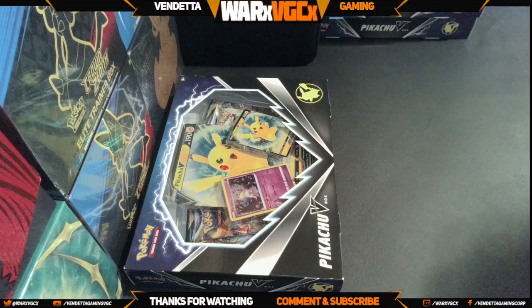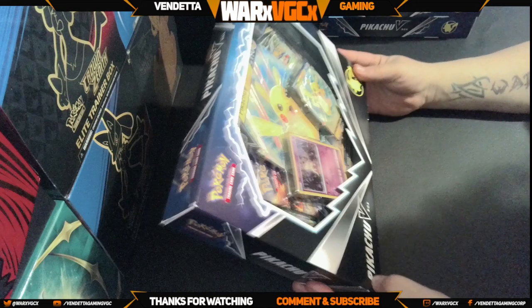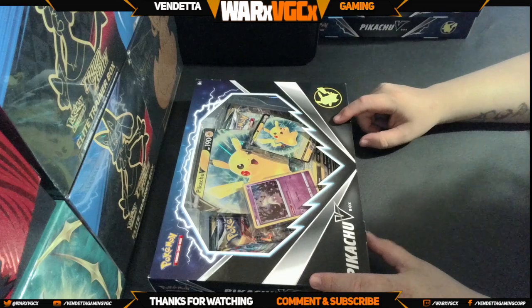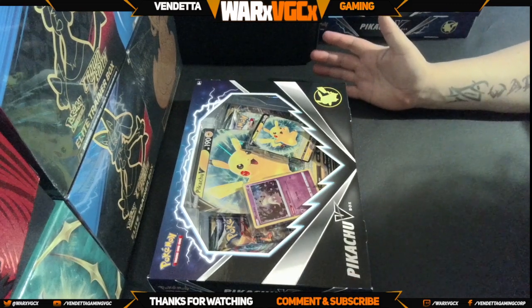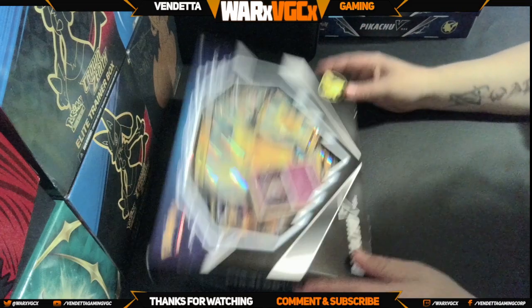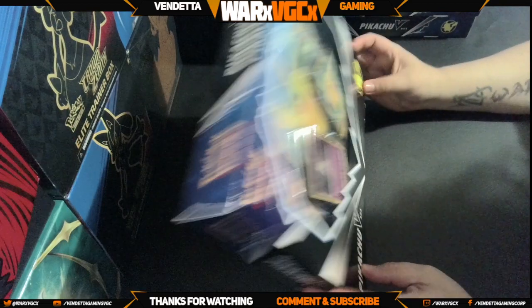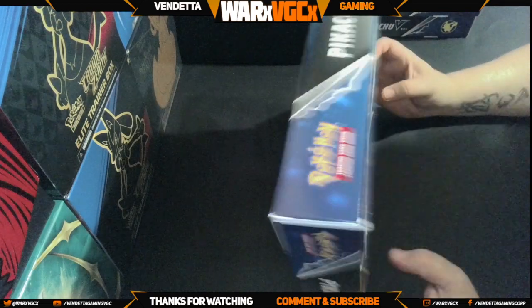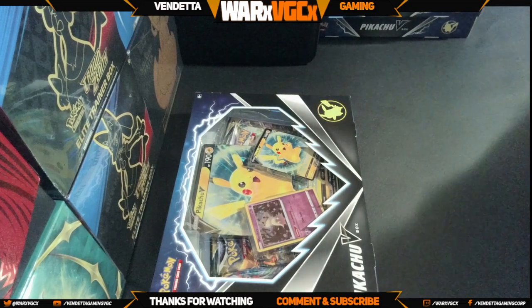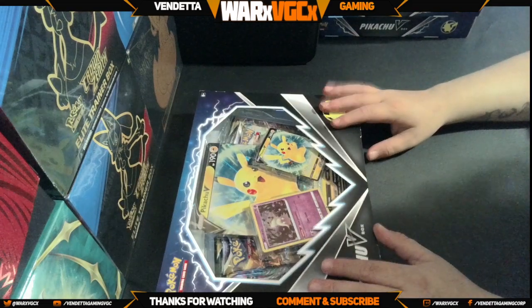What is up everybody, thanks for tuning in today. We're actually going to open four of these Pikachu V boxes — they're $20 at Walmart. It's actually a pretty decent buy because it has Evolving Skies in it, two packs of that, and then two different packs — looks like Brilliant Stars in that one. Anyway, we're gonna open up four of these and see what we get.